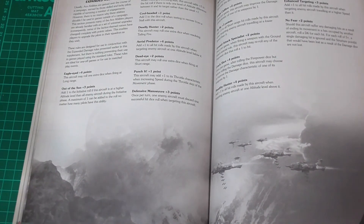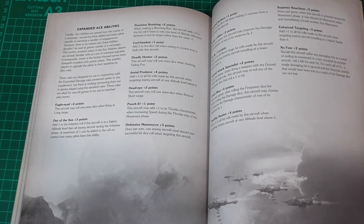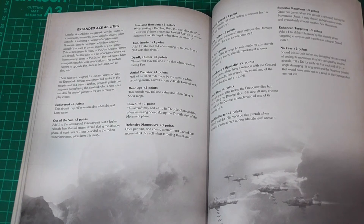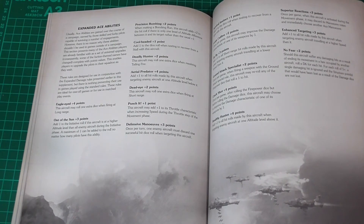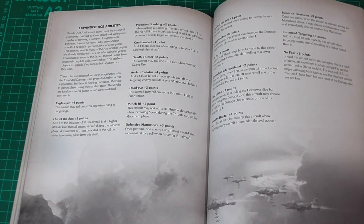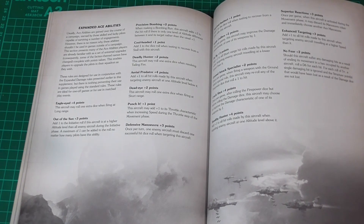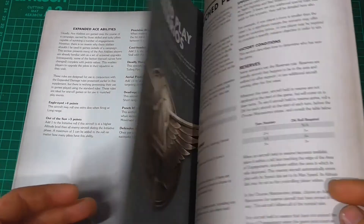Here we have the expanded ace abilities — a bit more than you got in the standard books. Cool-headed for one point: add one to the dice roll when testing to recover from a stall. You don't stall too much, but with the new smoking rules there's a chance to stall a bit more than you normally would. No Fear for two points: should this aircraft suffer any damaging hits from ending its movement in a hex occupied by another aircraft, roll a D6 for each hit — on a five-plus, a single damaging hit is ignored. Not very often you bump into an enemy aircraft, but it's pretty nice. Probably not something I would pick for two points though.